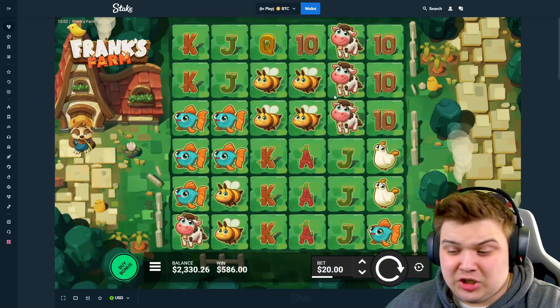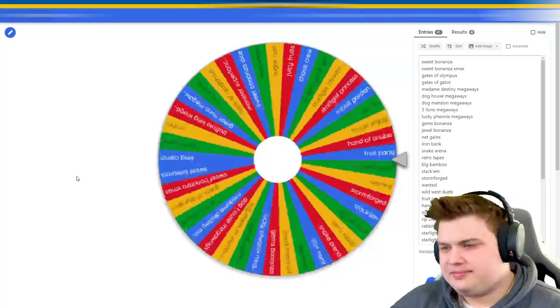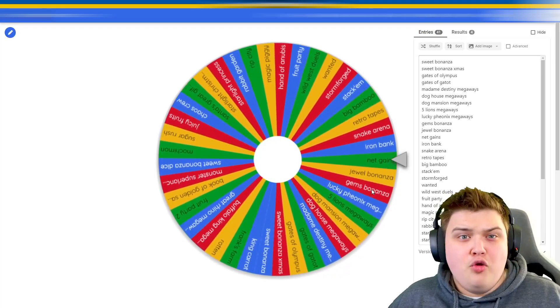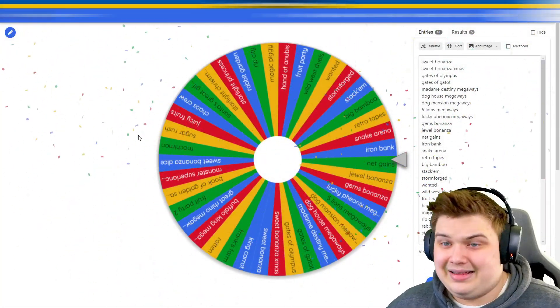Wow, that's so bad. Okay well let's do one more spin on this wheel. Let's go — man, come on, actually let us hit something. Oh my god we're only getting volatile games, this wheel is rigged. We're only getting volatile games — now we have to go to Net Games.